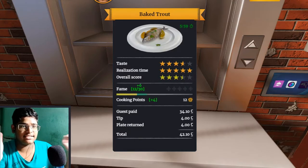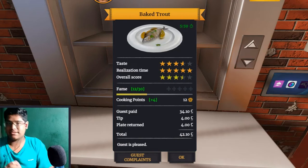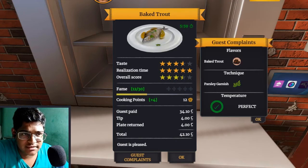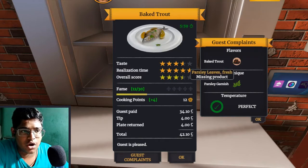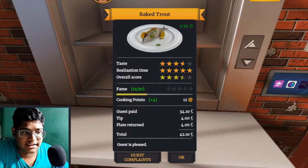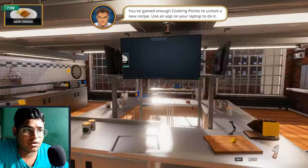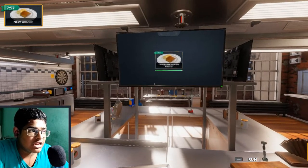Nice. That was amazing. That was cool. I want to do more. Any guest complaints? Not in our black pepper. Okay, I get it — missing product. I forgot about that. It's okay. You've gained enough cooking points to unlock a new recipe. Use an app on your laptop to do it. You know what? No. I'll do this.